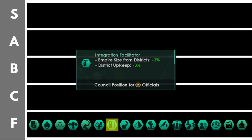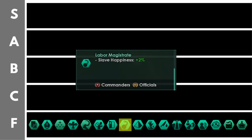The integration facilitator reduces empire size from districts by 3% and district upkeep by 3% per level. Given that empire size from districts is pretty much the smallest factor in your empire size contribution, that's pretty irrelevant. The reduction to district upkeep is probably slightly better but we're only talking about a modest amount of energy and rare resources. The labor magistrate increases slave happiness by 2% per level. Given that slaves generally have the lowest possible political power, their happiness should be relatively irrelevant to maintaining a stable empire — there is no economic benefit in making slaves happier.